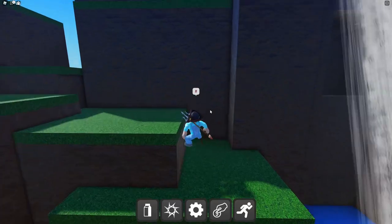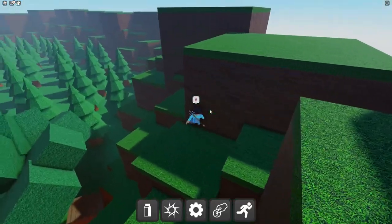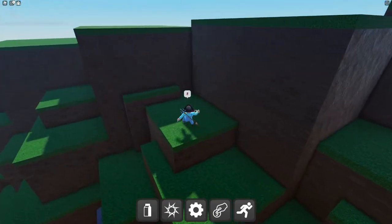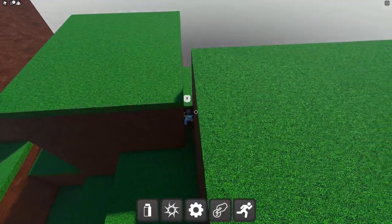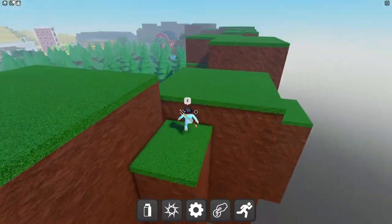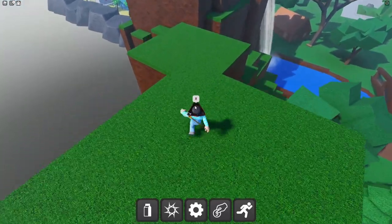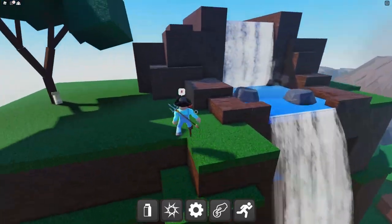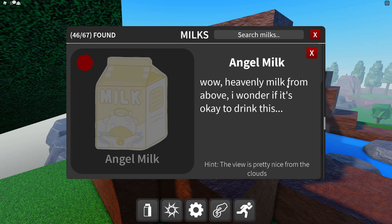I'm trying to remember how to get up there — I think going all the way around the mountain is one way. There's definitely an easier way but I can't remember. Just travel up the mountain and there we go — got the yellow milk! Next is the angel milk — 'heavenly milk from above, the view is pretty nice from the clouds.'